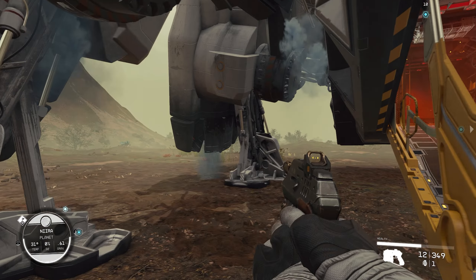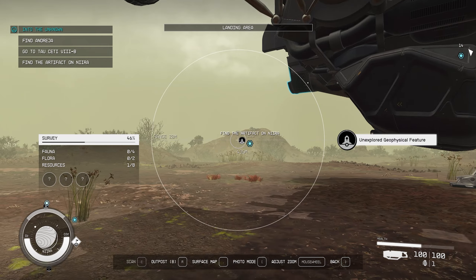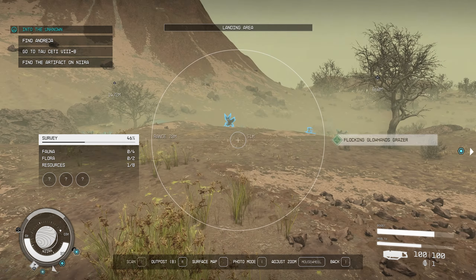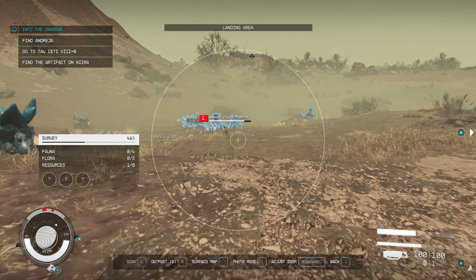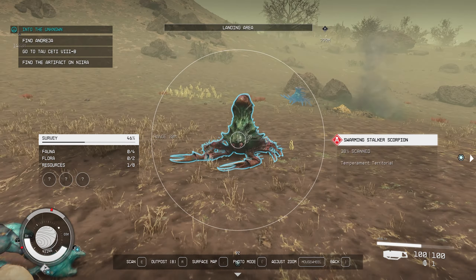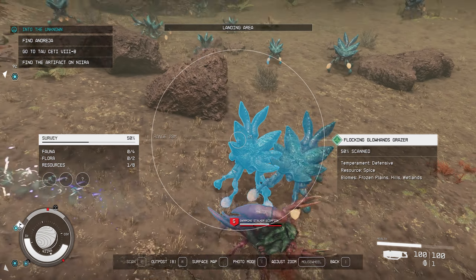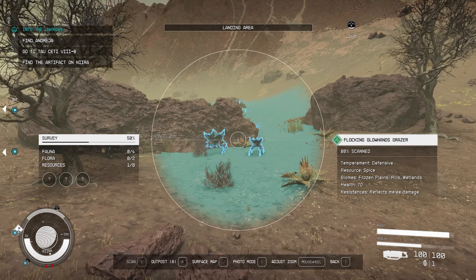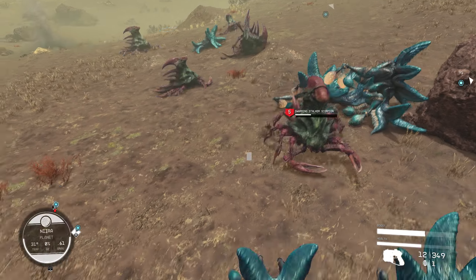Alright, what's going on out here? What am I looking for? Find the artifact on Neera. Okay, so we're just artifact hunting — let's go see what a glow hands grazer is. These things are probably not going to be happy. Look at all this stuff to discover — it's going to be a lot of experience and a lot of pain probably. This is actually why I ran out of med packs on Jemisin — I was killing so many creatures.